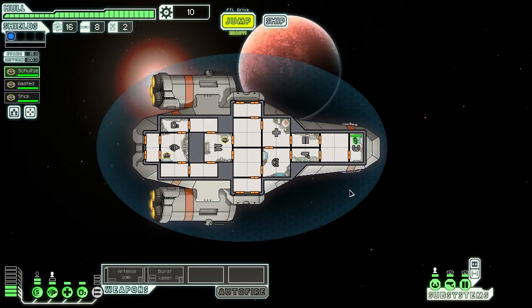We've got our standard setup here. We've got Schultz - is that Schultz? Schultz is our pilot. We've got Stick on the old weaponry, and we've got Aceded on the engine rather. I think we're pretty much sorted for where things should be. We've got our systems, our doors - just getting myself accustomed to the whole thing. Returned crew to saved positions - was that there before? Maybe I've just never used it.